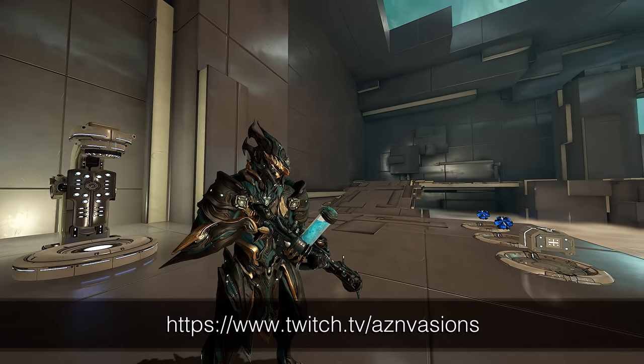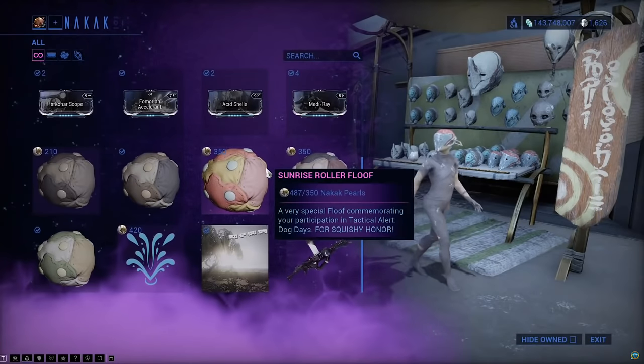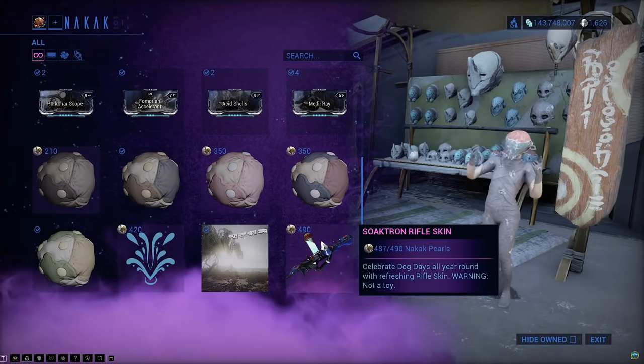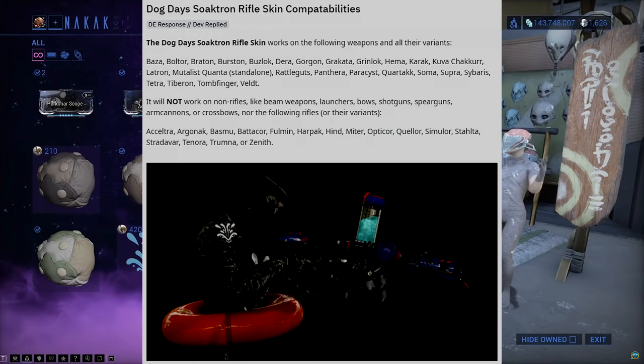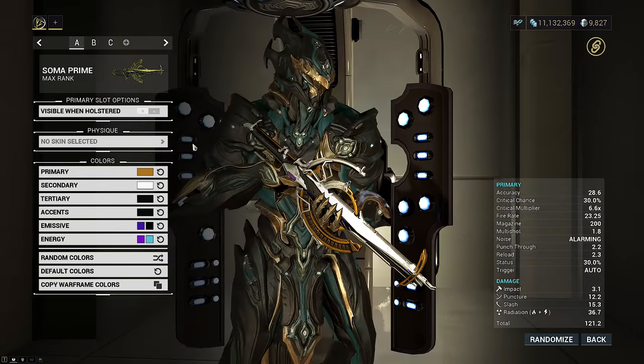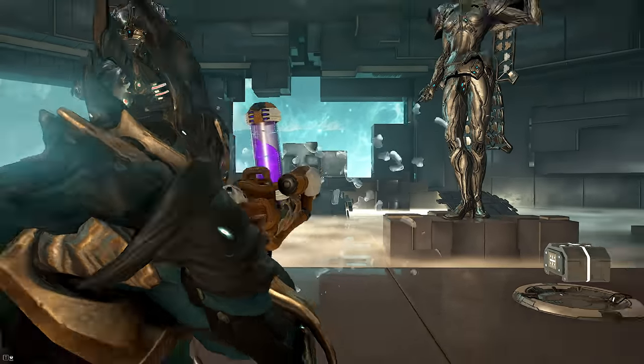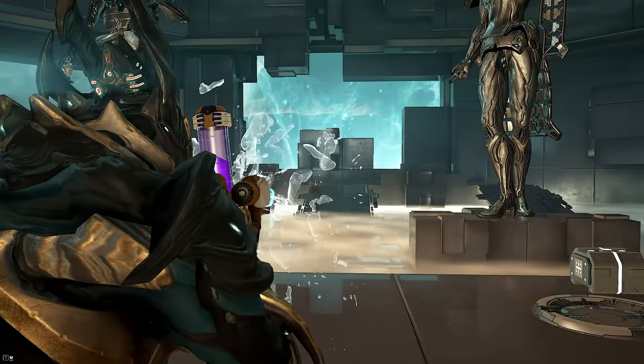It was a skin you could get by trading Nakak Pearls during the Dog Days event this past June, directly preceding the Sisters of Parvos update in July. You can use this skin on about half the assault rifles in the game. The key requirement is it must shoot standard ballistic bullets, but generally anything with alt-fires or abnormal munition types you can't use it on.